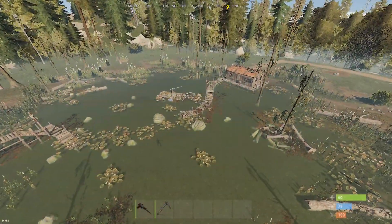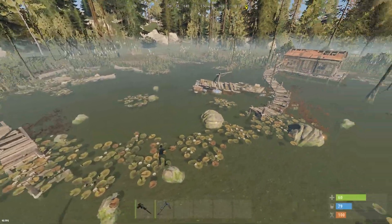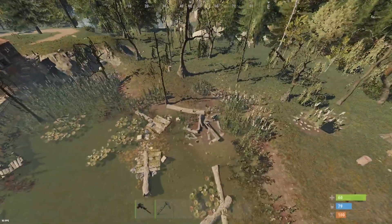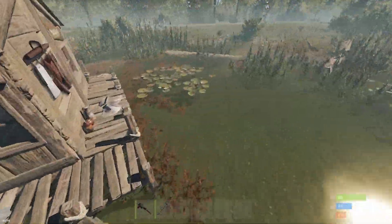Another cool thing to note is if you go to a swamp or the abandoned cabins, you'll commonly find sulfur as well as sulfur that can be picked up in the center and around the water. It's not that useful because there's not too many nodes that spawn here, but it is something cool to note.